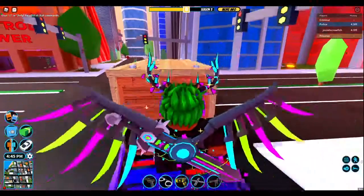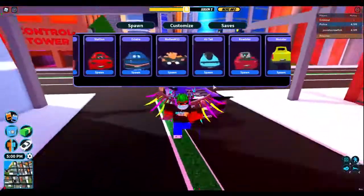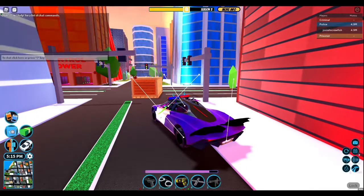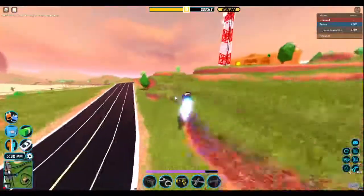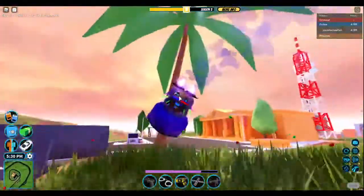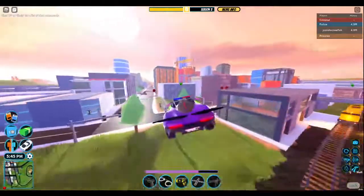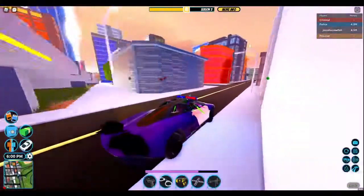I think it's a Volt Bike. I'm gonna stay posted — if Badimo and Asimo post something, I'll show you guys. Some vehicles can fit and some can't. That's basically all it is — just a crate. I don't know what's going to come, but I'm assuming it's a Volt Bike. It's just so weird that they'd drop an update like this.